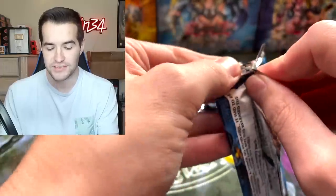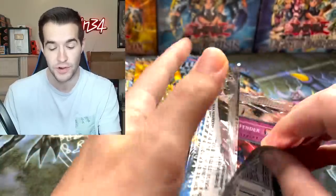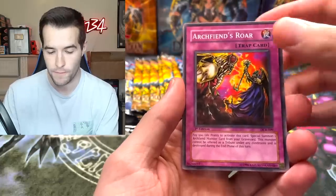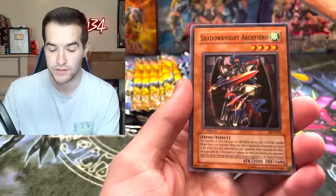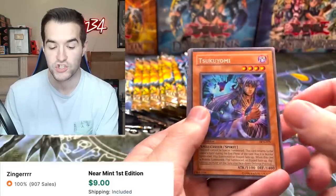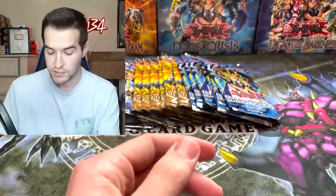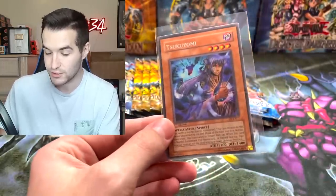Exodian Necros would be incredible. There's also some other cool cards - like Skill Drain is a regular rare in here. First edition would be probably worth like $20, which is crazy for a regular rare. We have Staunch Defender, Archfiend's Roar, Thousand Needle - there's a lot of Archfiend support in this set, pretty cool. A lot of cool Archfiends. Shadow Knight Archfiend - there's one. And Tsukiyomi First Edition! That's actually really cool - one of the better rares in here. It's a GOAT format card, not necessarily a staple but used a ton in GOAT format. One of the best cards you can get non-foil. That's a pretty good pull. The max rarity is the ultimate rare though, so it's not quite up there, but it's still really cool.